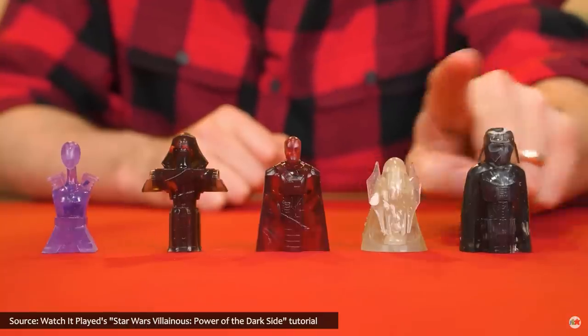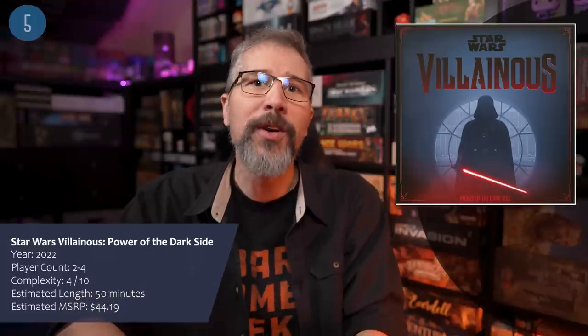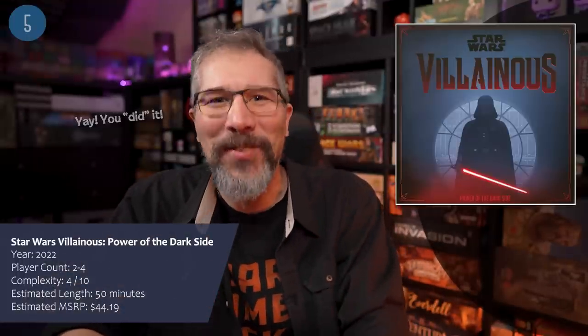If neither negotiation nor cooperation is for you and you'd rather embrace your inner scoundrel instead, Star Wars Villainous: Power of the Dark Side may just be the power trip for you. In this version of Villainous, Darth Vader, Asajj Ventress, Kylo Ren, Moff Gideon, and General Grievous each compete to reshape the galaxy in their own image.